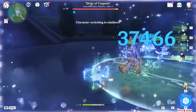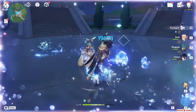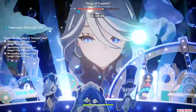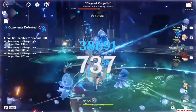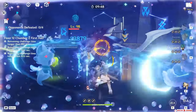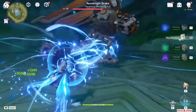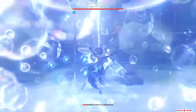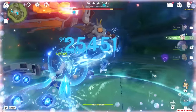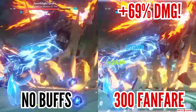This buff is applied to everyone, not just the active character. The best way to maximize Fanfare points is with healers who can heal the whole team, and even better if they can do it instantly – Jean, Mika, and Yao Yao all come to mind. First example: Nouvelette by himself deals 20,490 damage per hit with his laser. If we activate Furina's burst, deploy her skill, then quickly switch to Jean's burst, almost immediately the team reaches maximum 300 Fanfare points thanks to Jean's insane team-wide heal. The result? 27,000 damage per hit – a 32% damage increase.